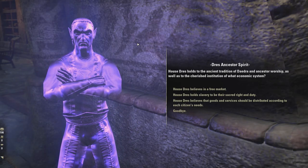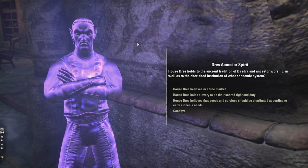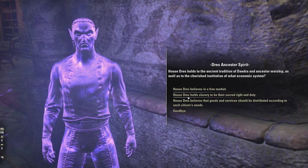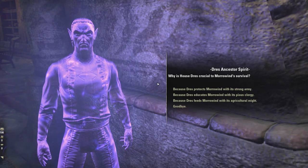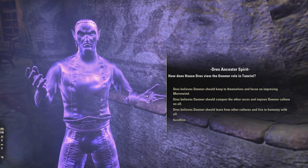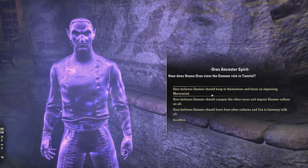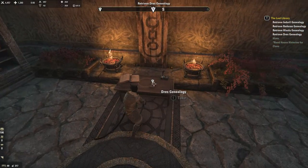House Dres holds the ancient tradition of Daedra and ancestor worship, as well as the institution of slavery — which is the economic system they're associated with, crucial to their agricultural society. They were also isolationists. The choices I went with were two, three, and one. You then receive the Dres Genealogy.